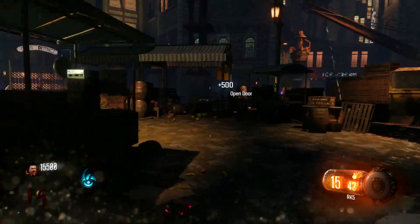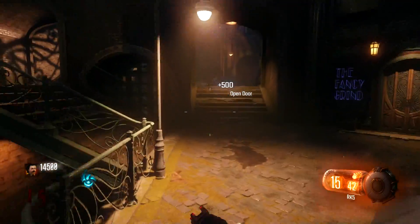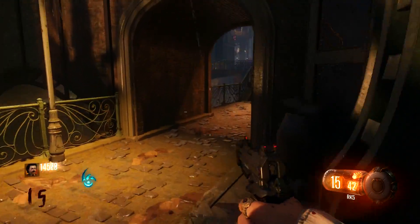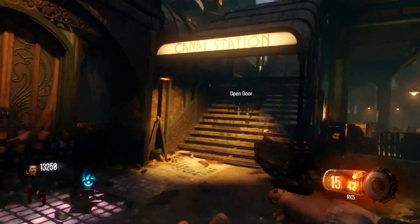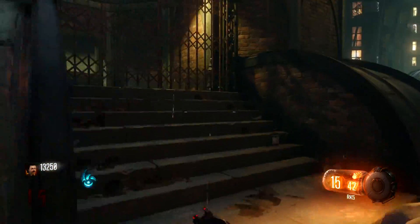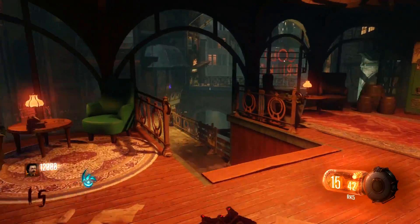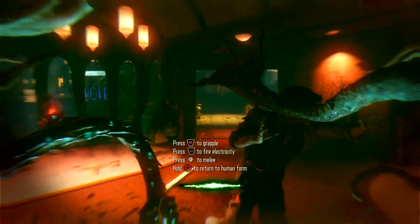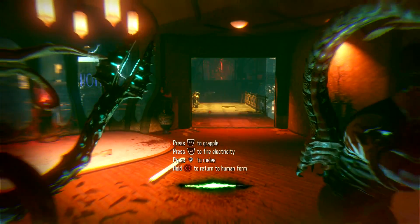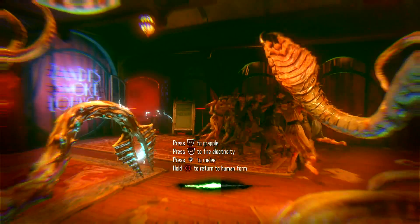Now that we're on round 15, head straight inside the Junction and take a left through the Canal District. Follow exactly where I go through the Canal District the entire time. The main reason behind this is we're going to be opening as many doors as possible using the money we got from the Shadow Man. We want to buy every single door, then head into Beast Mode when we reach this location.